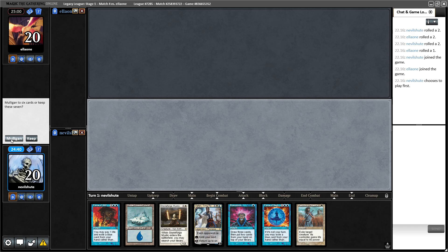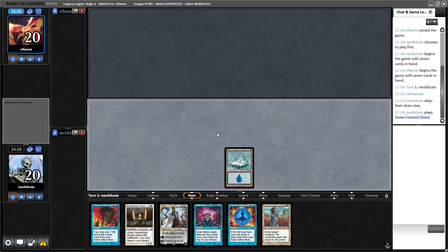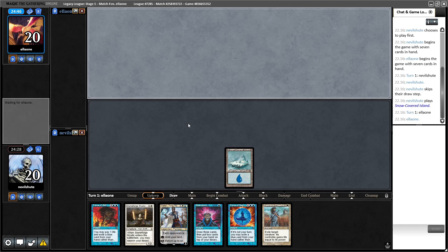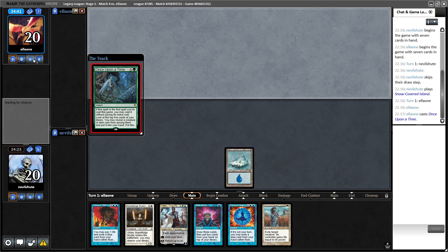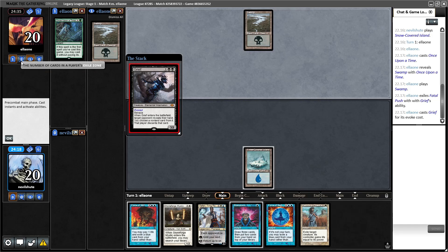Alright, on the play for round number four. This seems like a potential banana peel but I am gonna take it, being on the play and all. I'm not gonna turn one Brainstorm to put on display my desperation about not having what I need. But we do need this Brainstorm to come in big for us or to hit running lands Once Upon a Time. This is always a tempting card to counter — pitch Fatal Push.